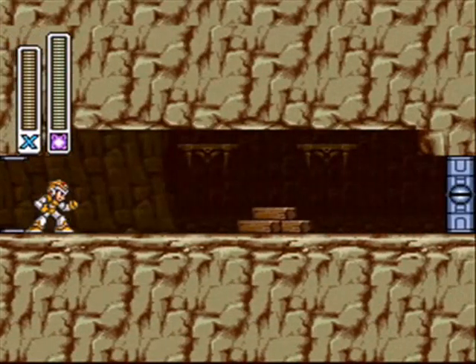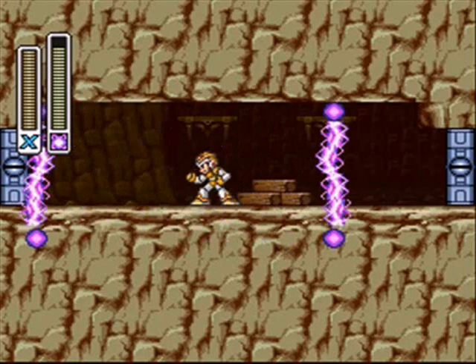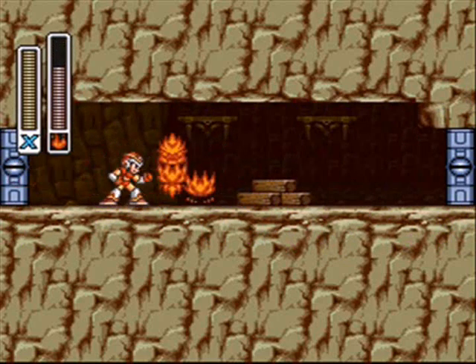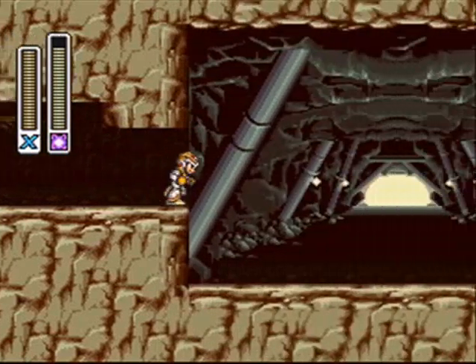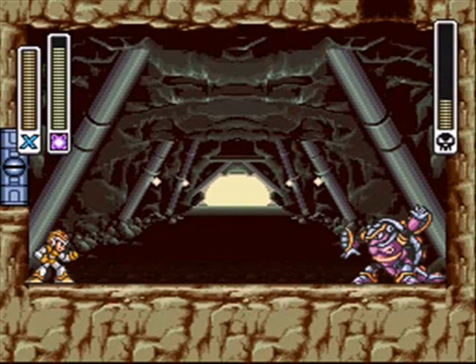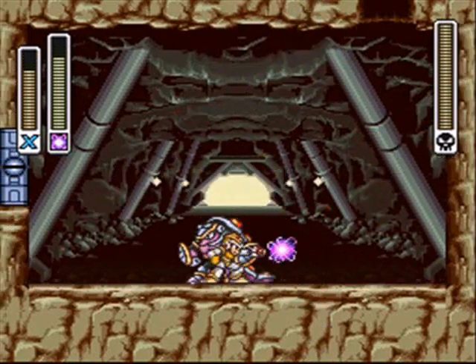Let's take out Armored Armadillo. I wanted to show off the charging techniques for the spark shock — it creates a wall of electricity. And the flamethrower creates a flame wave that goes along the ground. Very useful I suppose, though I don't personally find it useful. Here's Armored Armadillo, and you need Electric Shock to beat this guy. I'm not saying it's mandatory, but does it help.